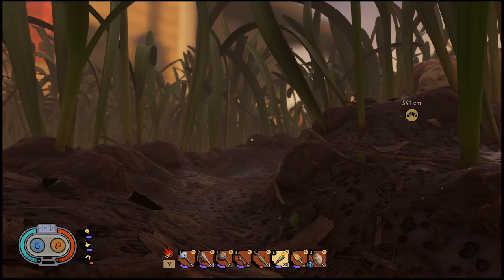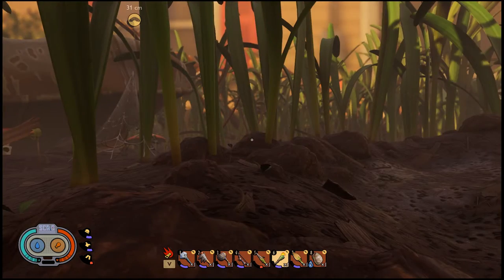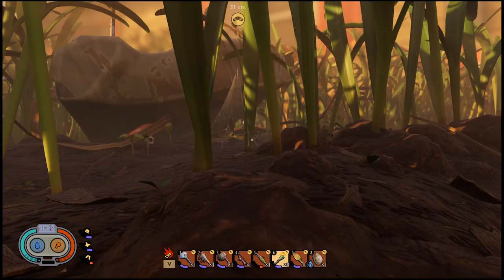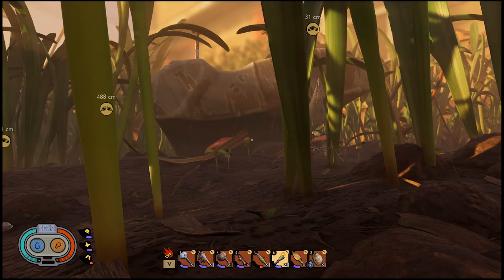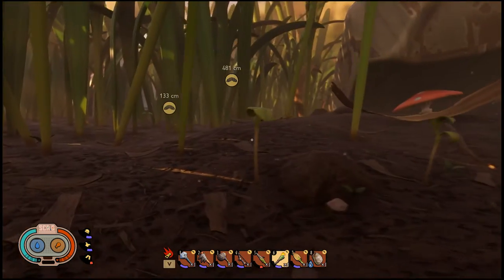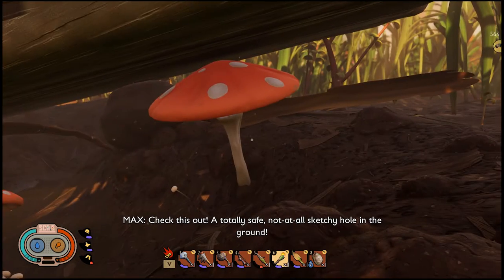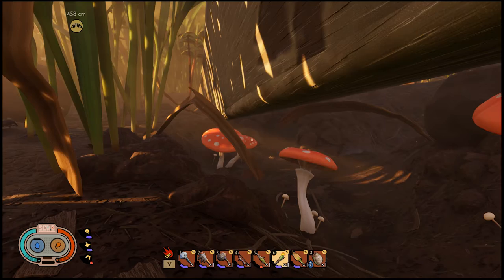Good morning, everyone. I'm only saying good morning because I actually want to sleep. I want to take these guys on at daytime instead of nighttime so we can all see. And I do know — because I did read — that the Frisbee has like a boss spider. So after we clear out this hole, we're going to go back to the tree and see if we can defeat that spider. I'm going to put a lure right here and then jump on one of these mushrooms and shoot it.